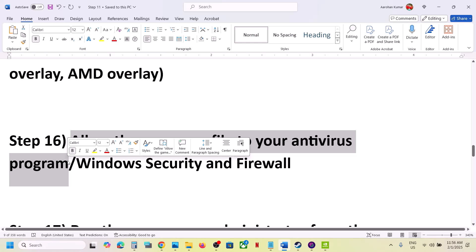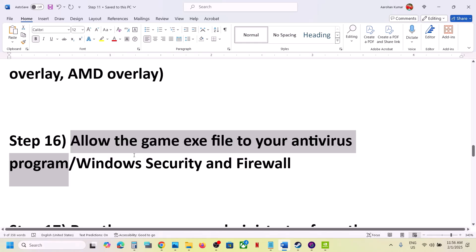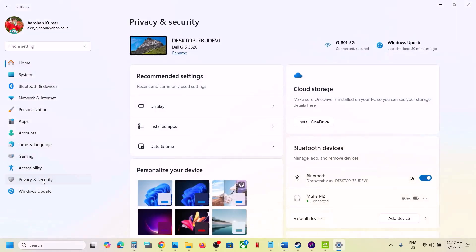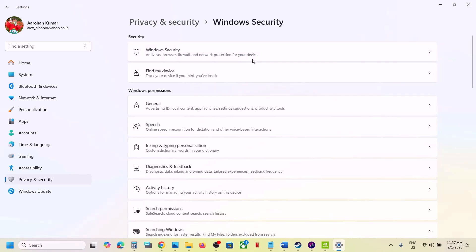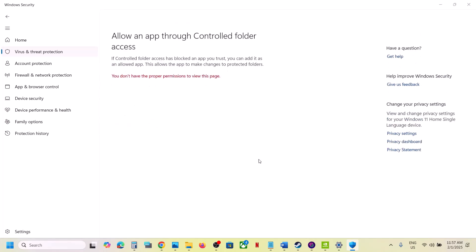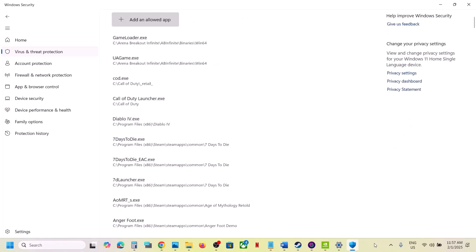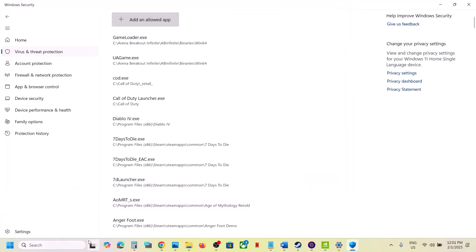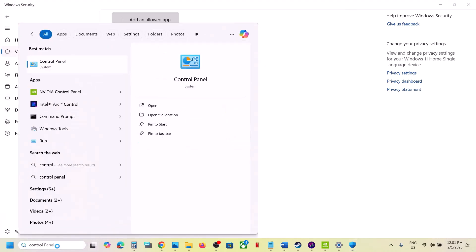The next step is to allow the game exe file in your antivirus program. If you have a third-party antivirus like Avast, Norton, Bitdefender, or McAfee, allow the game exe file. If you are using Windows Security, open Windows Settings, go to Privacy and Security, click Windows Security, then Virus and Threat Protection. Scroll down to Manage Ransomware Protection, click Allow an App Through Controlled Folder Access, click Yes, then Add an Allowed App, click Browse All Apps, go to the game installation folder, and select the game exe file.